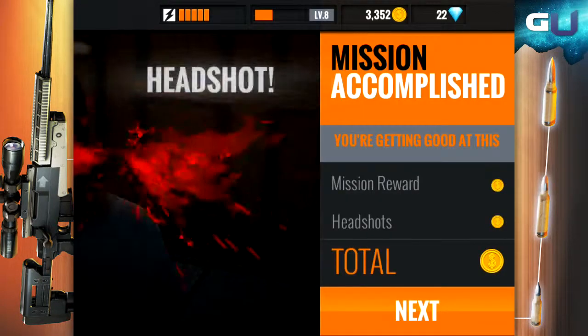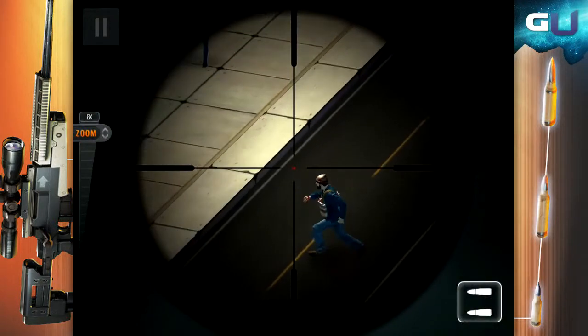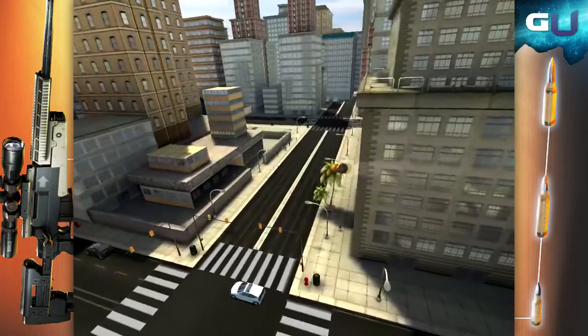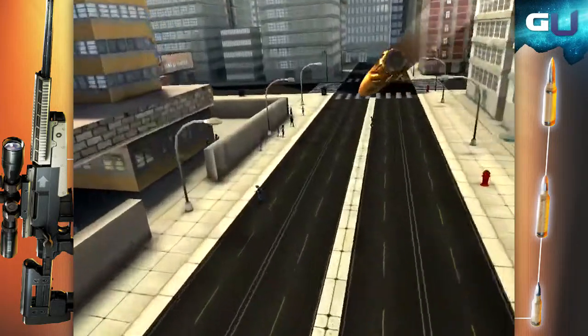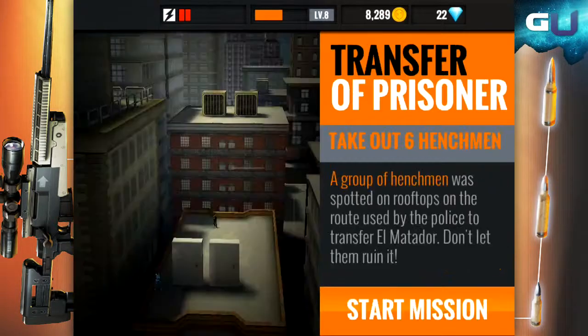Mission 27 has another suicide bomber. He's going to pop out of the trees to the right, so be ready. Like before, you can hit the explosives on the bomber's vest, so as long as you stick to hitting the fleshy parts of him, you should be okay.